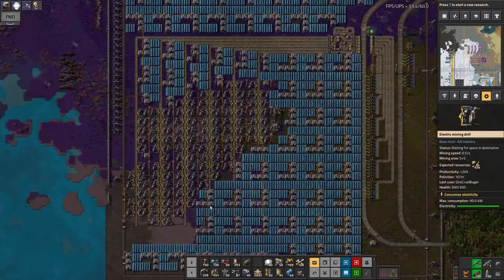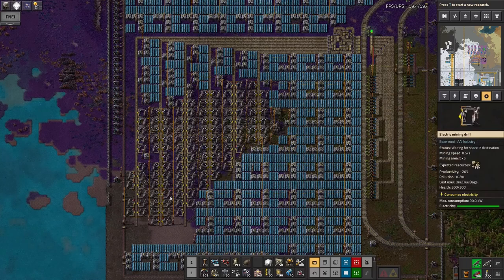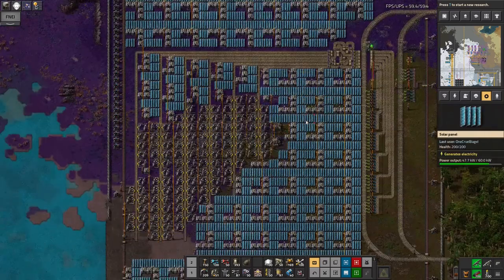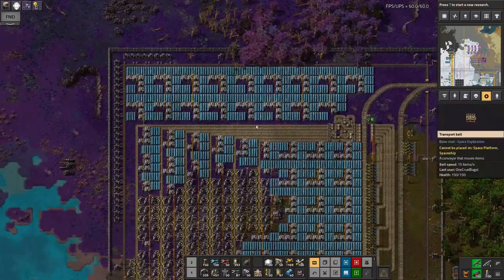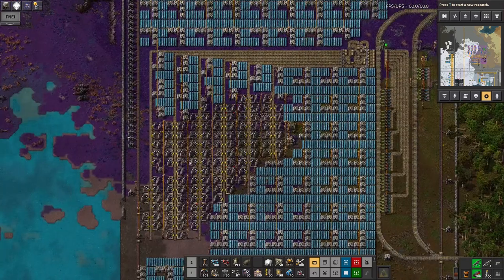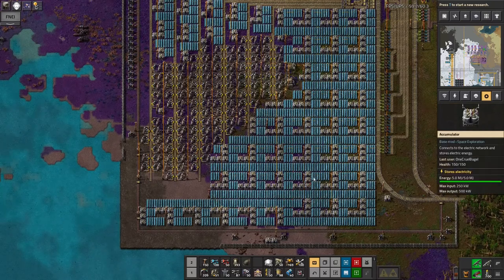I think a problem with copying and pasting this is going to be that the solar panels and the miners are going to need to be in slightly different places for every single one of these I put down, depending on the shape of the ore patch in there. So I almost want to try and find a way to make a blueprint that just has the surrounding walls, turrets, belts, stations and so on in one blueprint, then go in and put the miners in from another blueprint, and then copy and paste the banks of solar panels in afterwards.